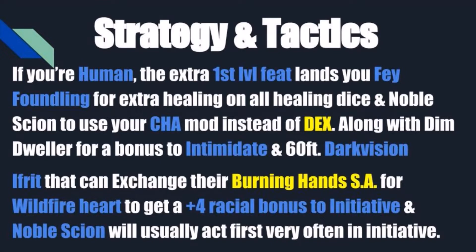Along with the Dim Dweller trait to replace some other options, this will give you a bonus to Intimidate and 60 feet of darkvision — that's massively useful and overcomes one of the big limitations humans have in dark environments. If you go with being an Ifreet, you will want to exchange your Burning Hands spell-like ability for the Wildfire Heart trait to get a plus 4 racial bonus to initiative, and the Noble Scion feat will add your Charisma to initiative. You're going to end up going fast very often — if you're not first, you're usually in roughly the top 4 of the initiative order, and even if you roll poorly you'll be about middle of the pack.